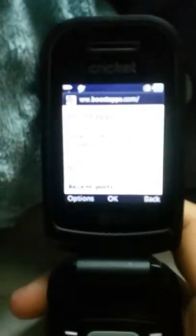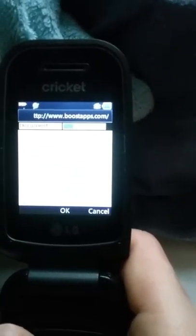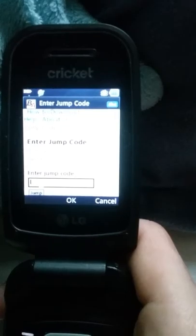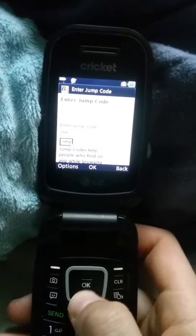Then, here on my phone, I'm on the Boost Apps website. Sorry you can hardly see, but there's a selection called Enter Jump Code. It'll load to that page. You can also manually find these games, but it takes longer that way, so it's better to use a different device. For that jump code, all I have to do is press this button right here three times so it switches to numbers. And then I'm going to type the code and select Jump.